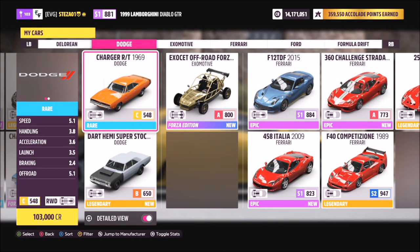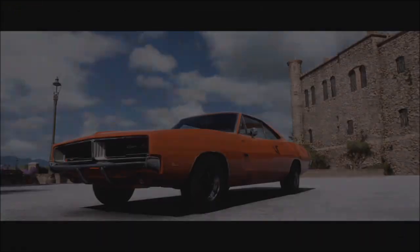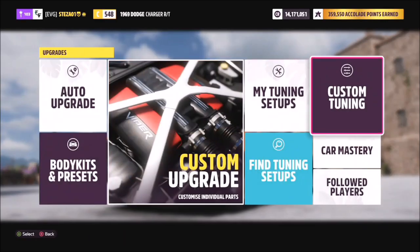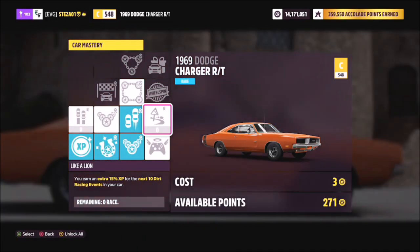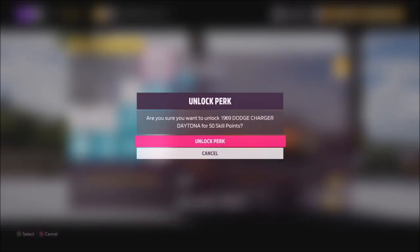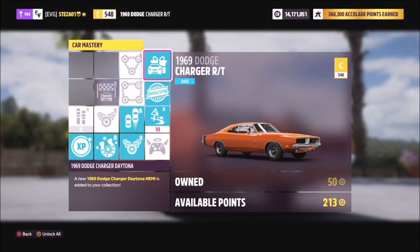The next car we're going to use is a 1969 Dodge Charger. This one can be purchased in the auto show fairly cheap — it's not overly expensive, but I'm sure you've probably won them in wheel spins. When you go into the car mastery tree you want to go along the bottom as long as you can, then up all the way to the little gift wrap one, where 50 skill points will get you the Dodge Charger Daytona.